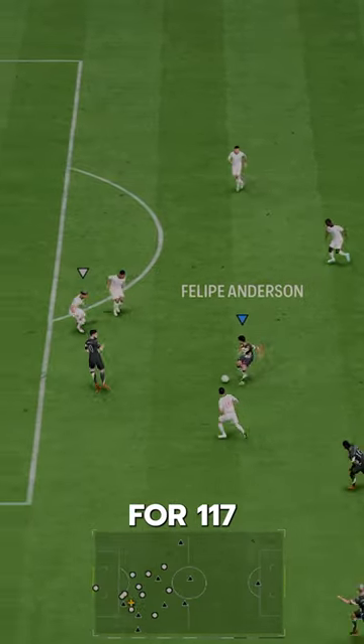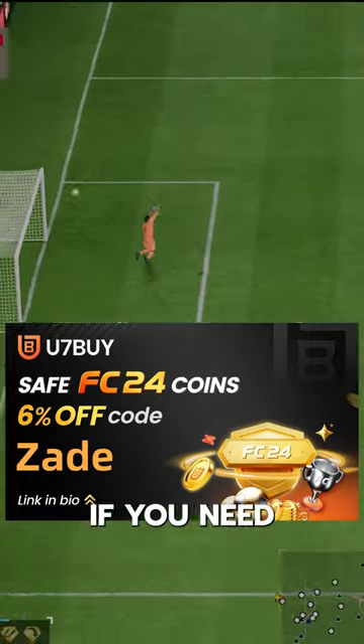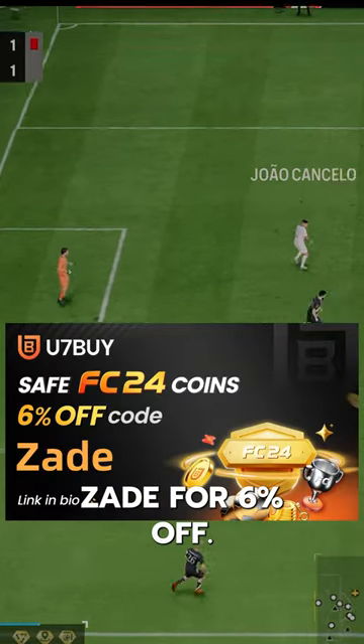Anderson goes for $117K via SBC. If you need coins, go to U7Buy. Use code ZAID for 6% off.